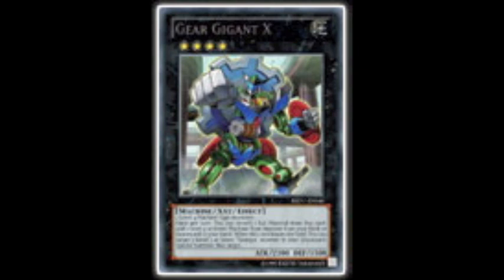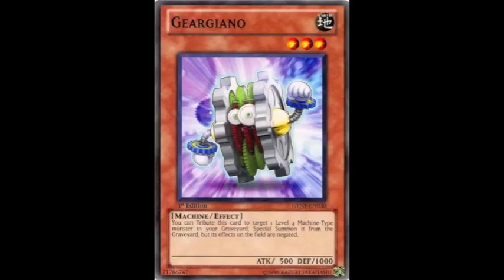These guys can definitely XYZ a lot. When Geargiagear X leaves the field, you can target one Level 3 or lower Geargia monster in your graveyard and Special Summon that target. That's basically Geargiano or Geargiano MK2, which isn't too bad, because one of them lets you tribute to Special Summon another Geargia from the graveyard — it's basically like Special Summoning a Level 4 one.